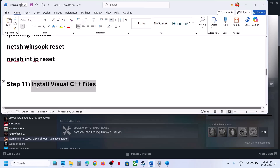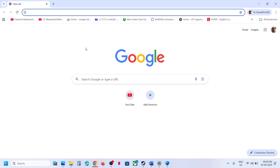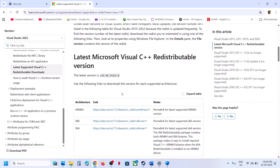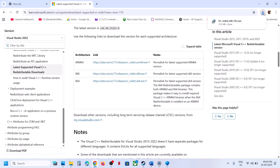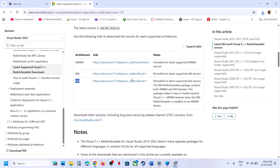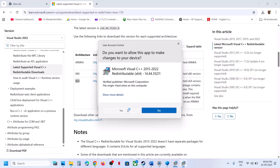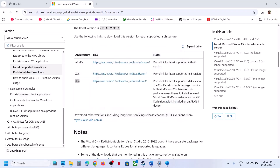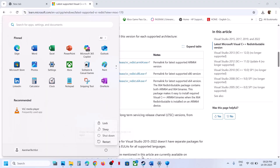Still not working? The next step is to install Visual C++ redistributables. Search Google for 'install Visual C++ file' and go to the Microsoft website. Download both the x86 and x64 versions. Run each EXE file — if you see a Repair option, click Repair; if you see Install, click Install. Once both are installed, restart your computer and check.